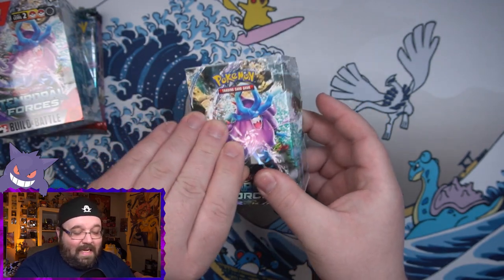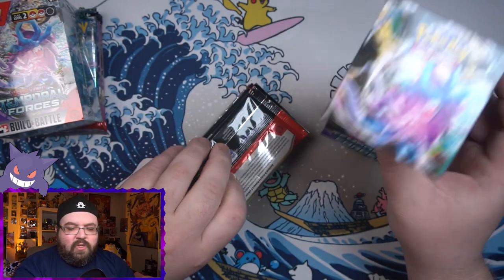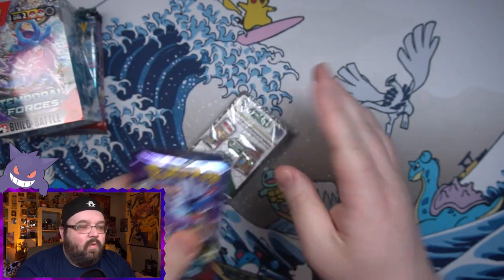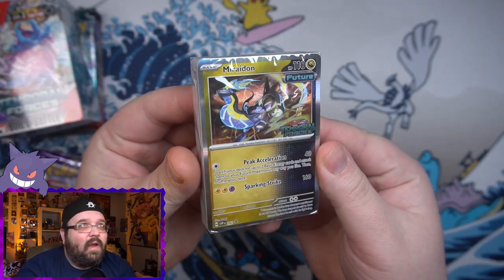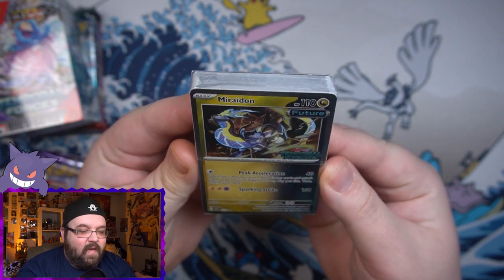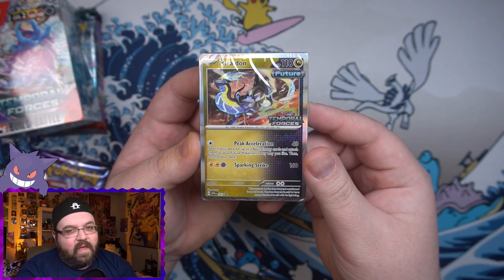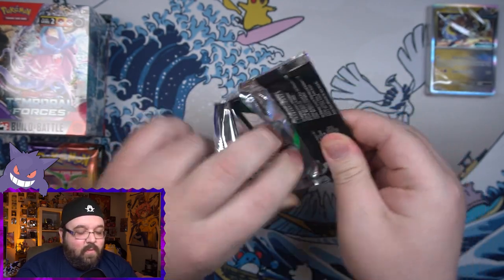We will open up the build and battle boxes first and hopefully get some early set magic. It's a pretty cool art for the front of the box. Let's see what we've got inside and see what our pre-release promo is — I actually don't remember what any of the promos are. We got our four packs of Temporal Forces here, and our promo is My Ride On, which is actually pretty cool.